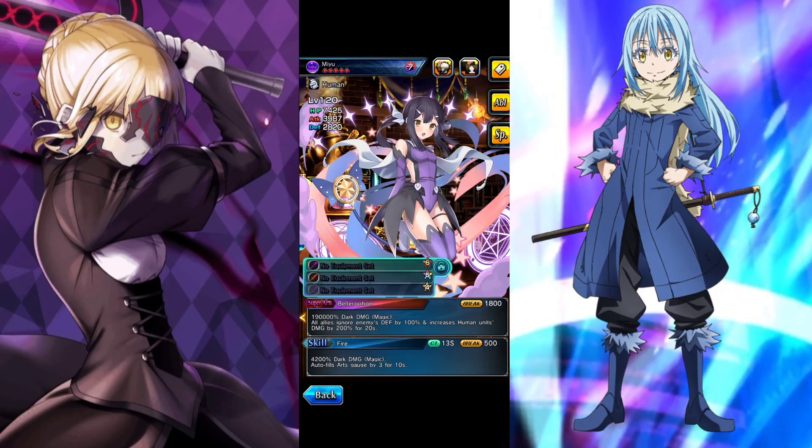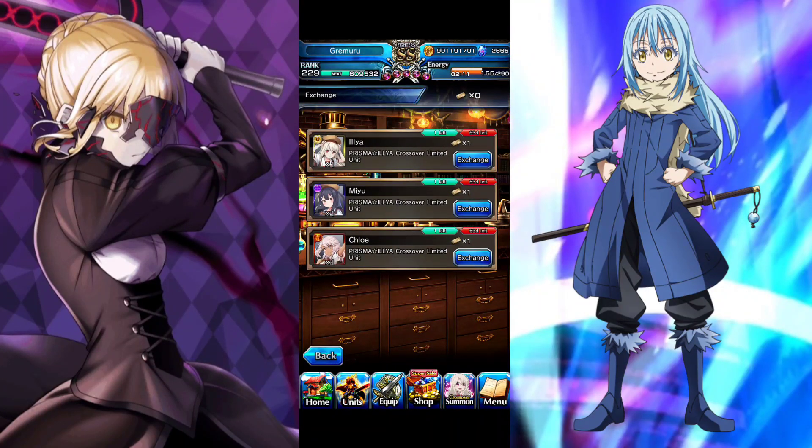Depending on your account: if you already have art generators and good supporters and need someone who ignores enemy defense by 100% and deals big damage, pick Miju. Chloe is definitely number one, and second place is a tie between Ilya and Miju — pick whatever you need. Also note that Chloe and Ilya stack together since they're different art gen types, so if you have one already you can grab the other for two art generators.